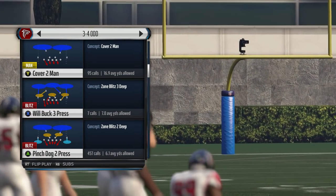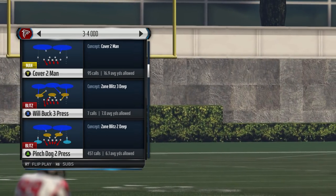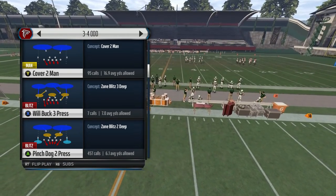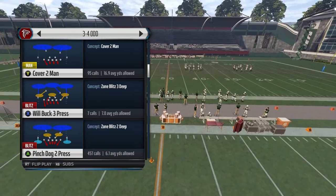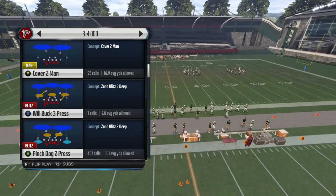The reason why we use this play is because we know how to stop the inside zone with it — we have FB Dive D with it, Toss D with it, and we can blitz out of it. So just naturally being in it and adjusting is what we like, but you can use any Cover 2 zone in the game.